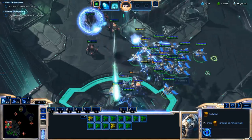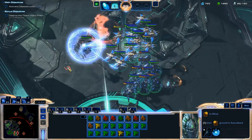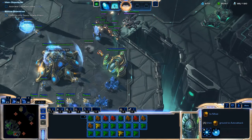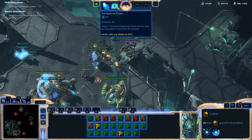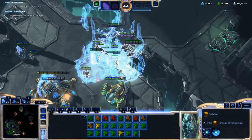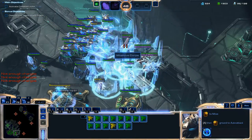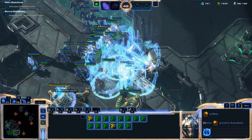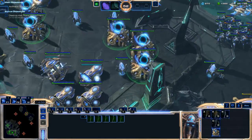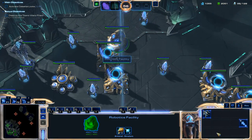All you have to do is learn the hotkey and you'll do fine. Something important I did in this engagement was blink my Stalkers back away from that Colossus and then focus on the Colossus with Phoenixes, because Phoenixes can attack units that are tall enough — like a Colossus, which is considered an air target because it's so tall the Phoenixes don't need to aim downward to shoot at it.